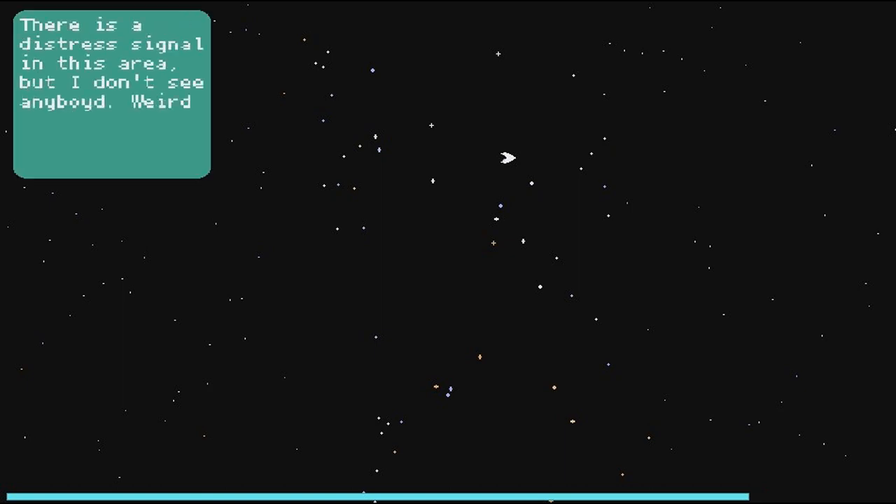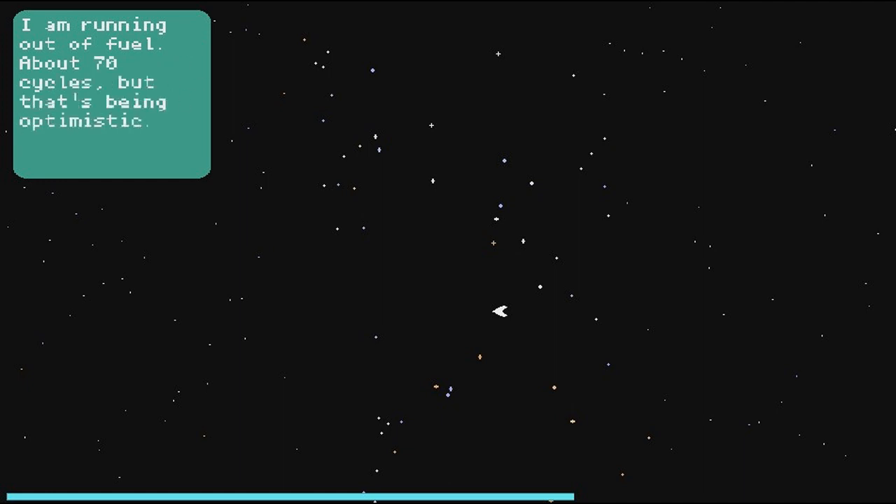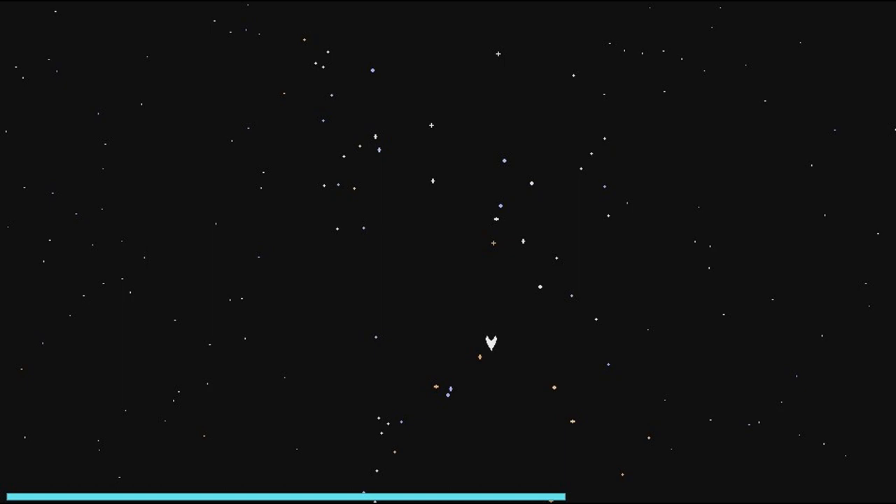There's just a single thing in this area, but I don't see anybody. We seem to have a limited amount of energy. We're mostly just a ship traveling around space, which is a very good start especially for the amount of time. I'm running out of fuel — about 70 cycles. I like how we're being slowly fed this story based on when we run out of fuel, I'm guessing.